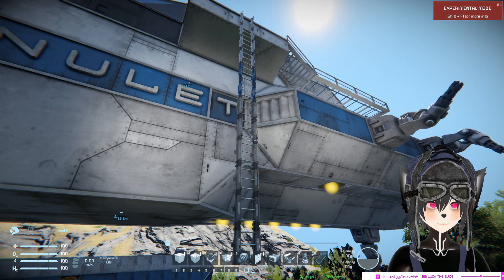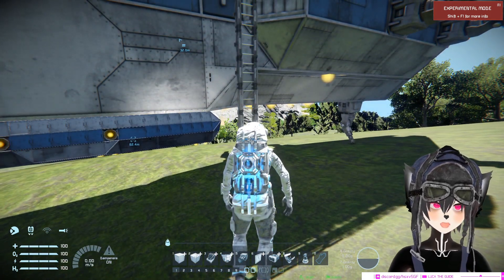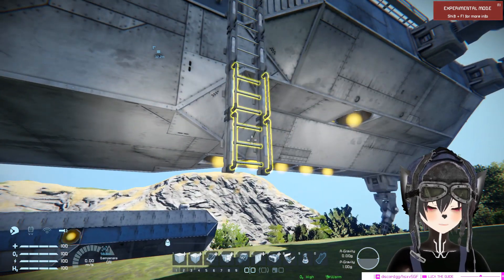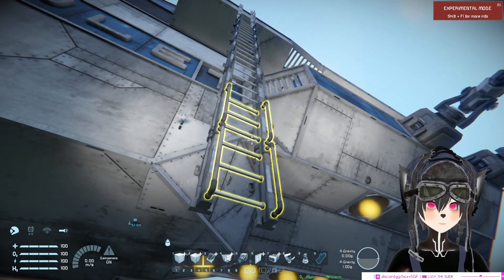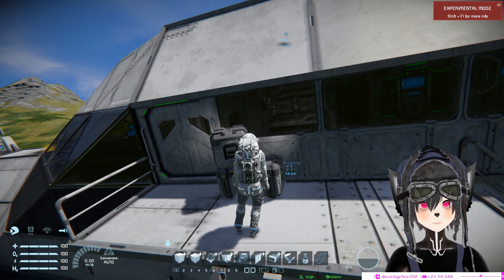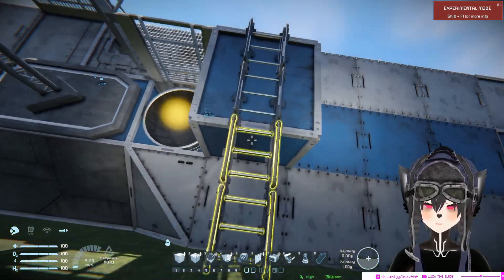Now let's talk about boarding ramps or ground entrances. A ground entrance is useful when your engineer doesn't have a jetpack. If you have a jetpack or hydrogen it's easier to just fly up, but in case you run out of hydrogen, it's good to have ground access. The cheapest way to do this is by using ladders — something like this is usually sufficient to get on board without needing a jetpack or a complex rotor or hinge setup.